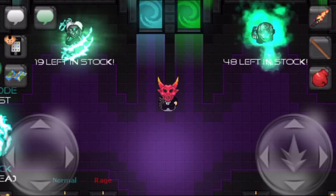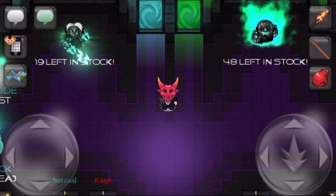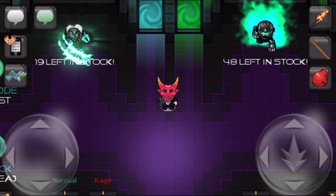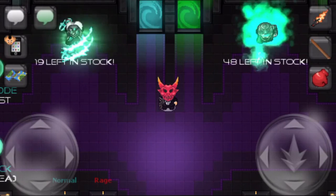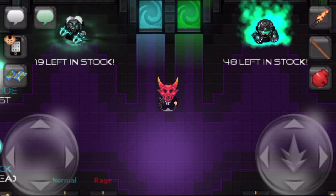Hey everyone, Mystic here, welcome back to the channel. Today we're going to be taking a look at all of the updates Graal Era has received so far in June. This includes a brand new event which comes along with its own holiday shop, the new June VIP item, and an awesome new plasma shop update which features two new weapons.